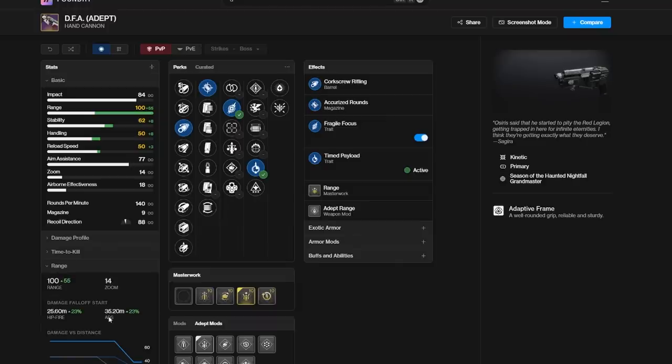There are hand cannons that get more than 35 meters of range if they have Rangefinder. It's pretty obvious stuff like the Palindrome can get more than the Exalted Truth. But after the nerf to Rangefinder, this will officially be the most range you can get on a 140 RPM hand cannon.